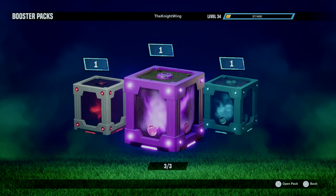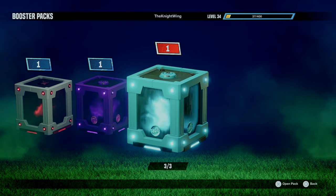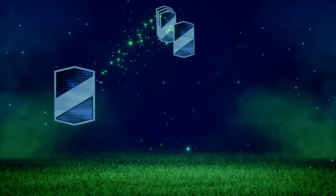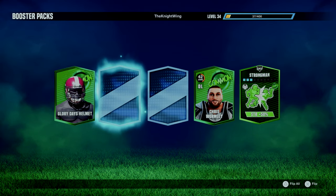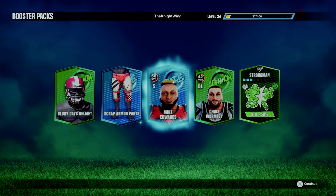Now we can jump into today's episode where I have three packs to open: one Daily Crate, one Epic Crate, and one Rare Crate. The first Rare Crate we are opening — it does not look like we get anything cool. We get two Rare Cards, a few Commons, the Glory Days Helmet, the Scrap Armor Pants, and Mike Edwards, a Safety.